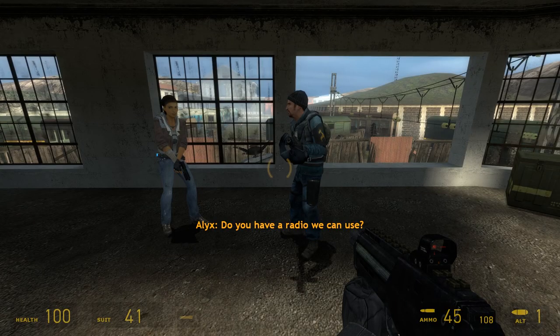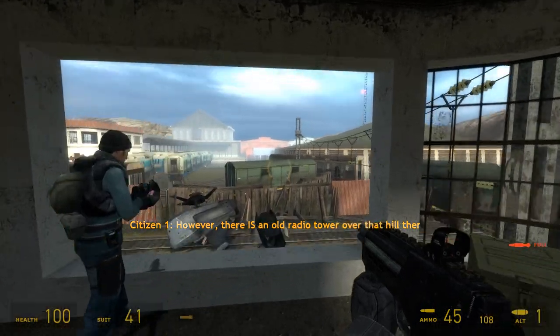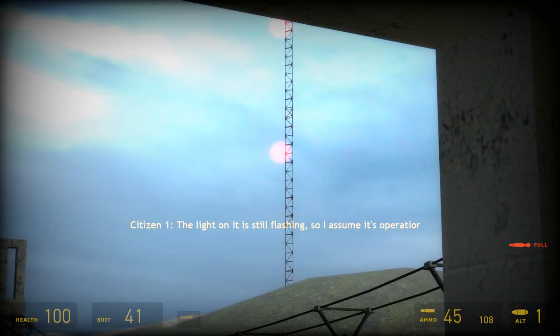The short conversation with the commander revolves around your search for a working radio. He points you to an old communications tower seen in the distance, but the road leading to it is blocked. Like in the final game, you have to clear the road.